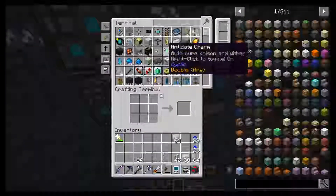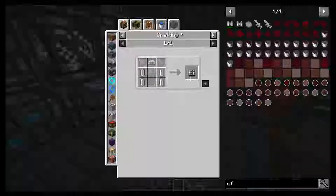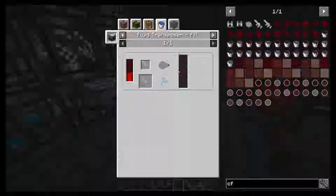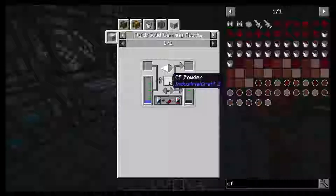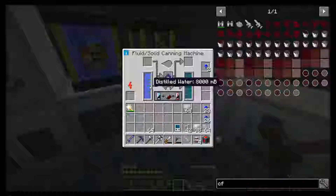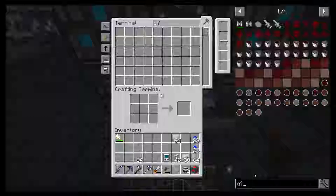I don't know how to do the CF Sprayer. Did we make one of those? CF Sprayer is empty. So for construction foam, if we put the CF powder into the canning machine, which is filled with distilled water, we might need a second canning machine for that.